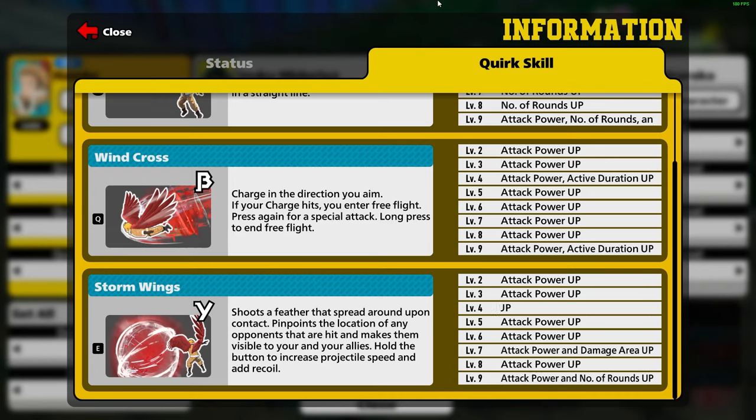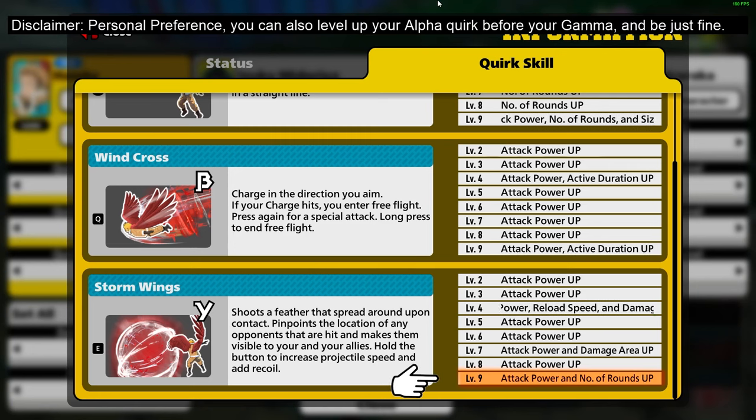There's no wrong way to level Hawks' Quirks due to the fact that they are all top-tier quirks. However, I choose to start out with the beta, Windcross, for my hyper-aggressive gameplay. I know you guys really want to level with that alpha first, but I get so many more kills from my Windcross more than I do those alpha feathers. So I always start off leveling up my Windcross to level 9, and then I move on — not to the alpha, but to my Stormwing's ability, which is the gamma.